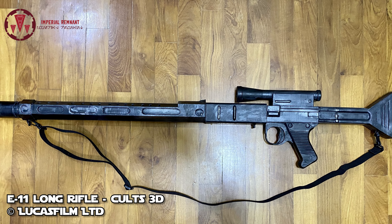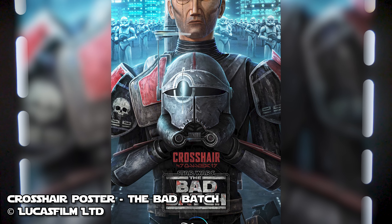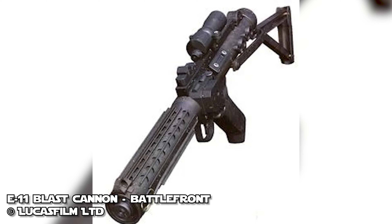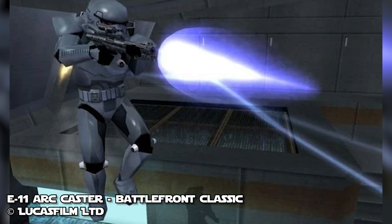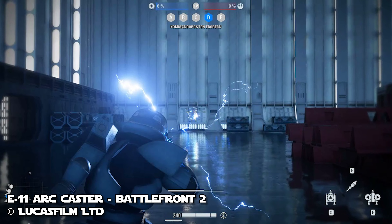The sniper rifle variant is very close to the standard, featuring a farther zooming scope, longer range, and higher damage, but fewer shots per power pack and a slower rate of fire. A couple of lesser known variations are the blast cannon and arc caster. The blast cannon sprayed energy bolts with each pull of the trigger, and the arc caster shoots electricity that would affect multiple targets if they were close enough together.